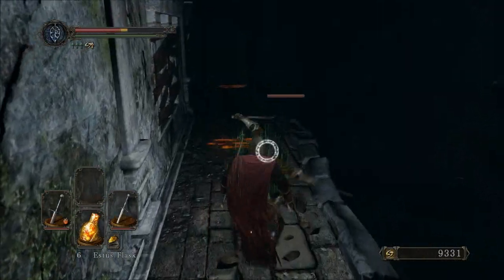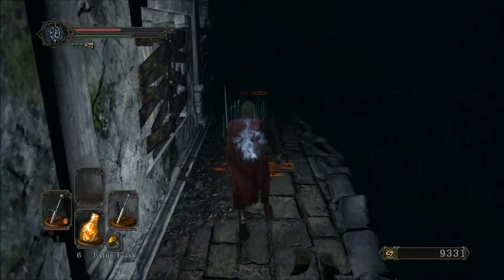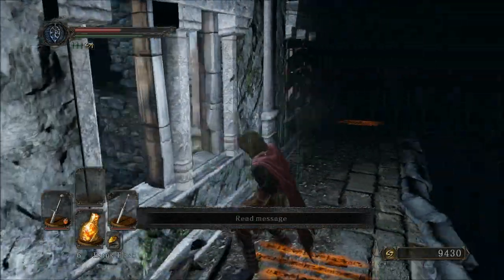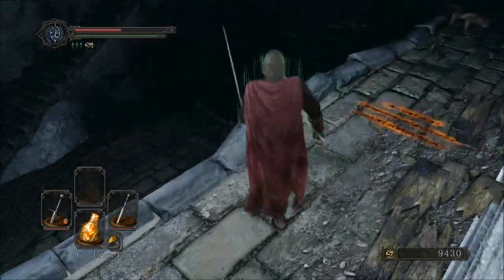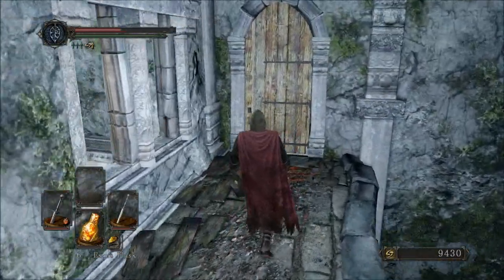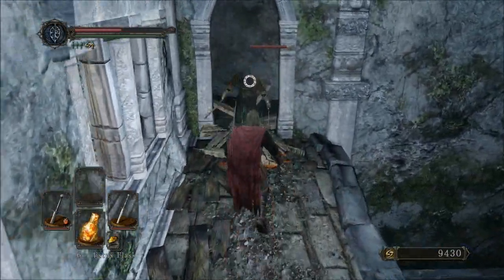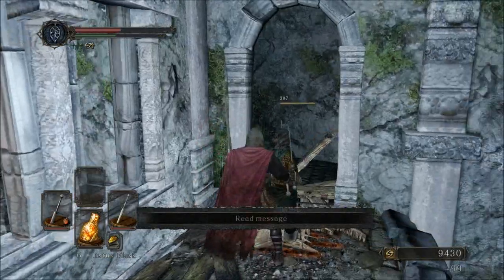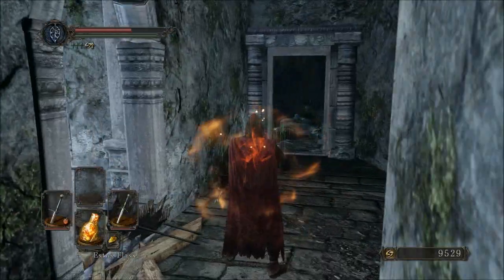If you come over here, make sure you get hit by that guy — it's very important. Break him. This is a cool feature that lights up the room, but because the game's lighting engine isn't as good as was originally promised, it really doesn't matter all that much. As you walk up to this door, don't try and open it — you'll get chopped up. Go ahead and kill the man that broke that very finely crafted door — how dare he?